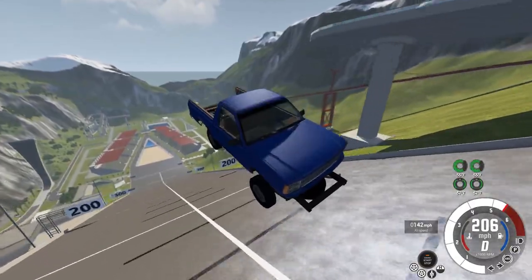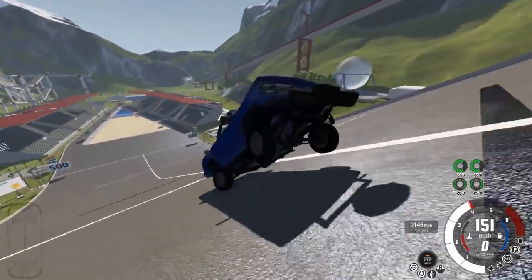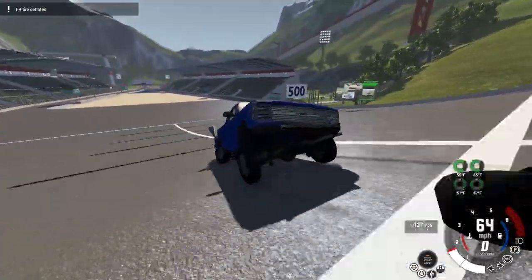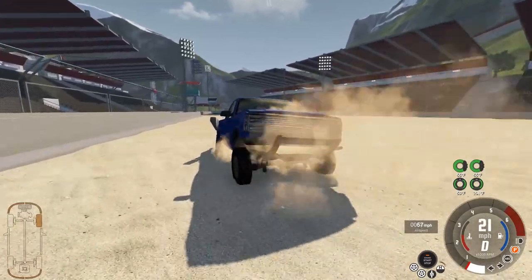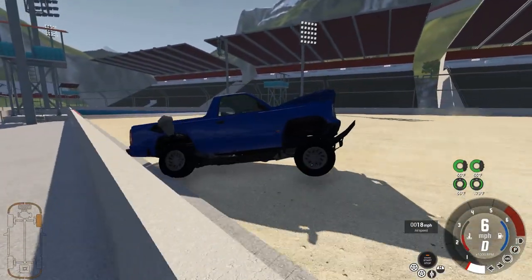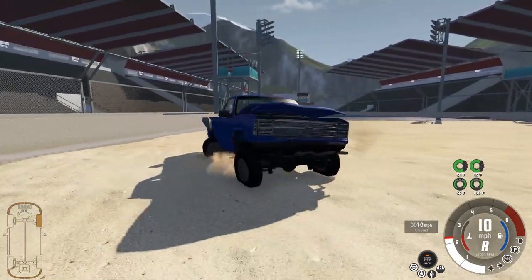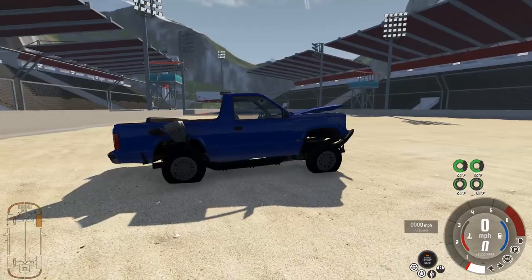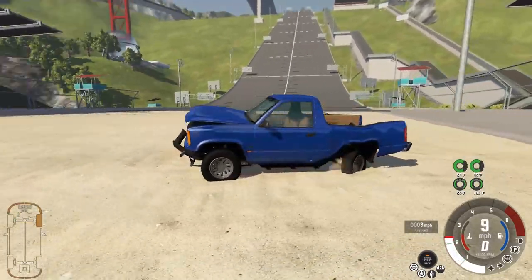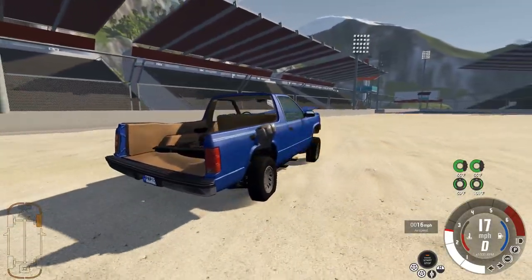I'm actually impressed that the vehicle and the engine works in this configuration because the engine is being interfered with by various body parts, but the game doesn't seem to care. So I'm actually going backwards here — I've put it in reverse in order for the truck to look like it's driving forward. And when I put it in drive, of course, it looks like it's going backward.